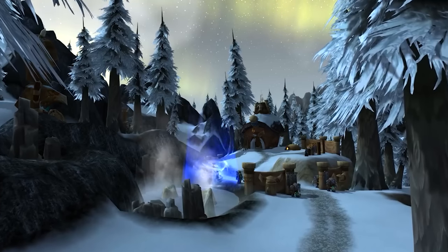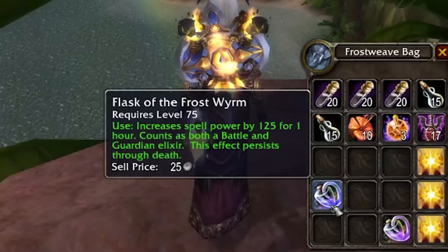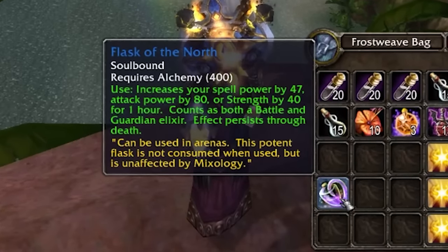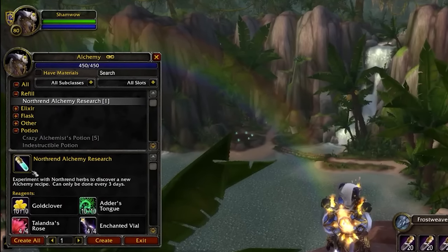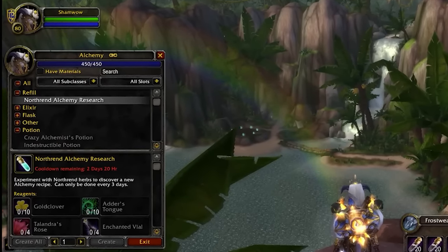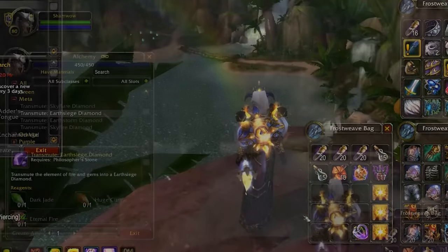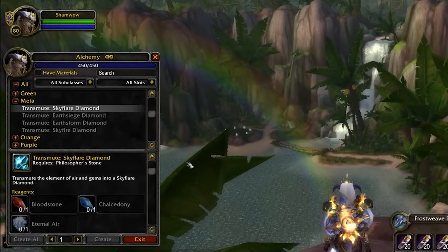Coming in at number 2 is a big moneymaker: flasks, elixirs, and transmutes. Alchemy has a bunch that people pay top gold for, including Flask of the Frost Wyrm, Flask of Endless Rage, Flask of Pure Mojo, Flask of Stoneblood, Elixir of Mighty Agility, and Elixir of Mighty Strength. There's also Transmute: Eternal Might, which will be a big moneymaker. You can transmute meta gems like Skyflare Diamond and Earthsiege Diamond, and even transmute epic gems. Alchemy is a huge moneymaking profession, especially when combined with Jewelcrafting to provide a source of gems for transmutes.